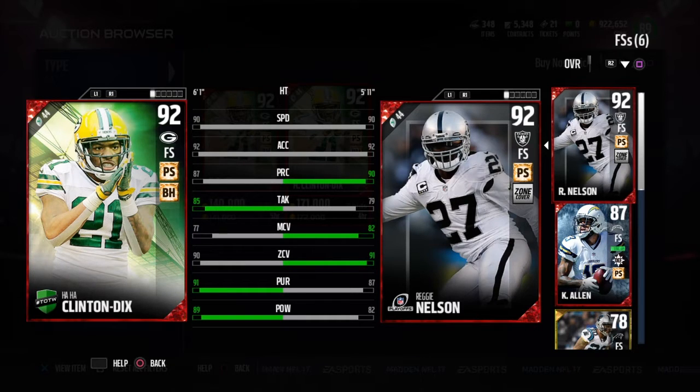I have him compared to 92 overall teammate Haha Clinton Dix because I got a subscriber on YouTube who mentioned in one of my videos that I should review Nelson because he plays just like Haha Clinton Dix, and I agree. Haha Clinton Dix goes for around 120,000 to 130,000 coins in the auction house, though today people have been buying him up, so if you're going to pick him up you might want to do that quickly.